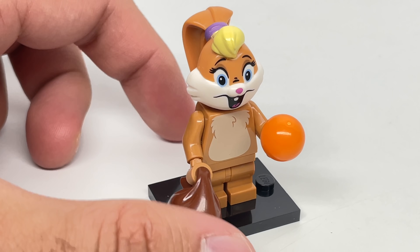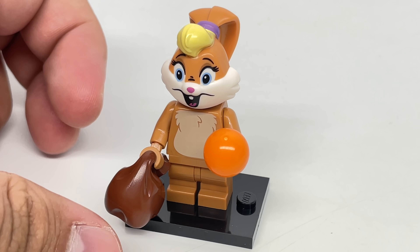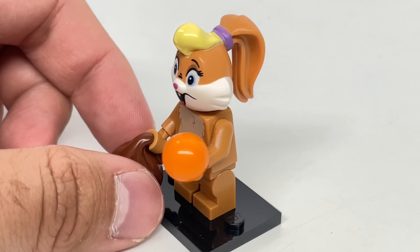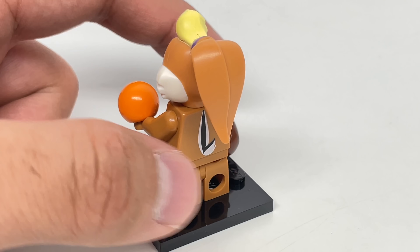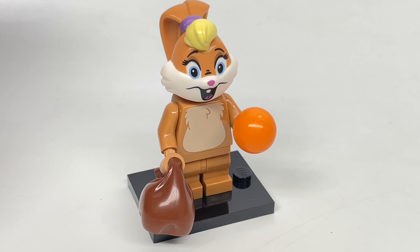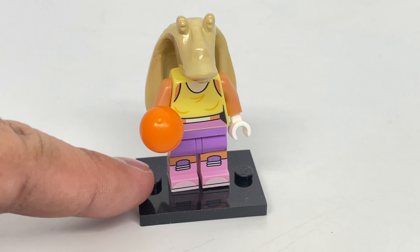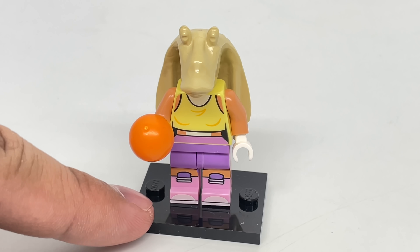Then we have Feral Lola Bunny, using that body for Dale from Series 2 of the Disney minifigures. That color scheme really fits — guess she's collecting basketballs in that sack there. I also had to make Jar Jar Binks Lola. I'm sorry, it just wrote itself.